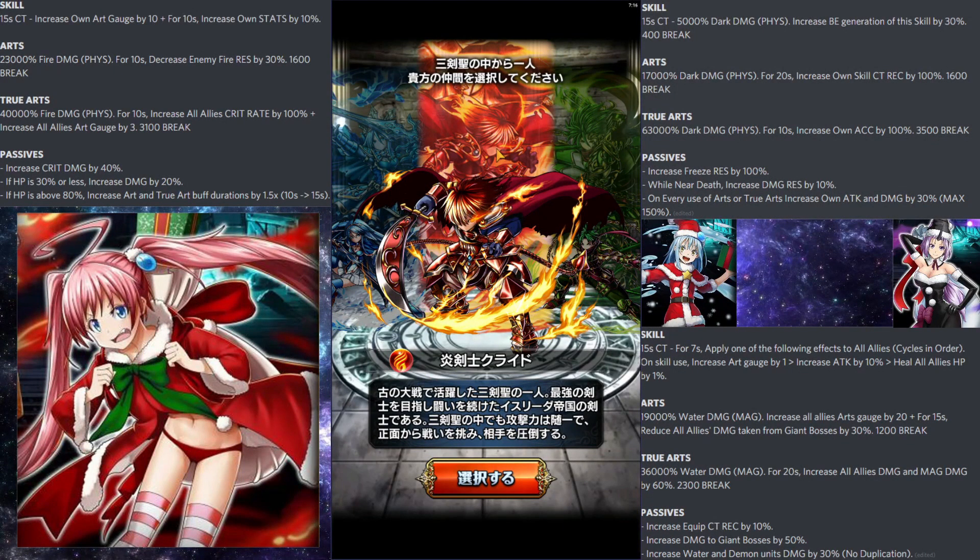Once you're done with the tutorial, you should be choosing your starter unit. On the left and right are the stats and abilities of the Santa versions of the Slime collab. On the left is Santa Malim, on the top is Santa Xion, and on the bottom is Santa Rimaru. Santa Malim is probably the best pick from this banner.